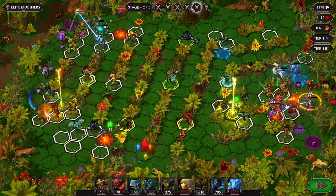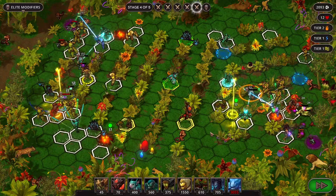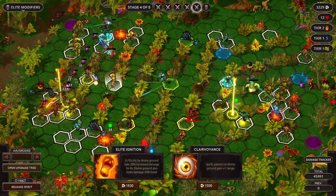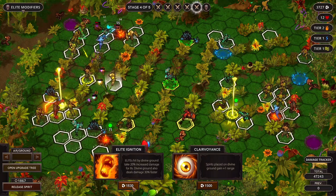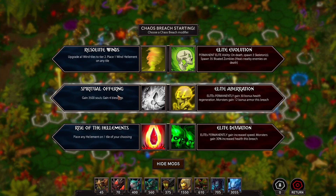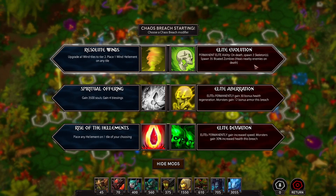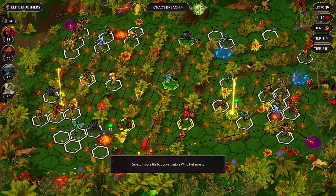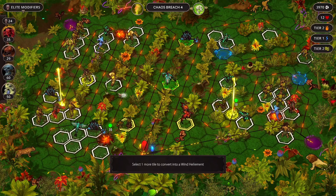I feel like we're getting a better handle on things again, but we are about to hit another Chaos Breach. Elites hit by divine ground take increased damage, and deals damage faster - oh, try that. Any element leads permanently to gain speed now. Upgrade all wind tiles. Get skeletons and bloated zombies? I think we do this, because that helps you, that helps slow things more. And then we can put this wherever.